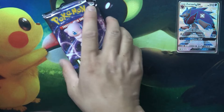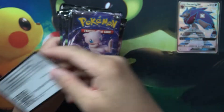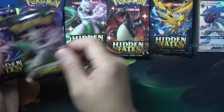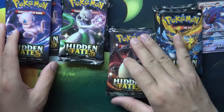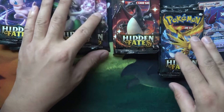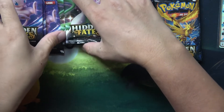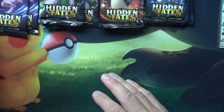We do have 10 packs here, and here's the code card for that Zoroark box. Let's see how many different packs we have. We got the opposite from yesterday — yesterday we got two Mew Twos and three Charizards, three Moltres, no three Birds — but today we got two Birds, two Charizards, three Mew Twos, and three Mews.